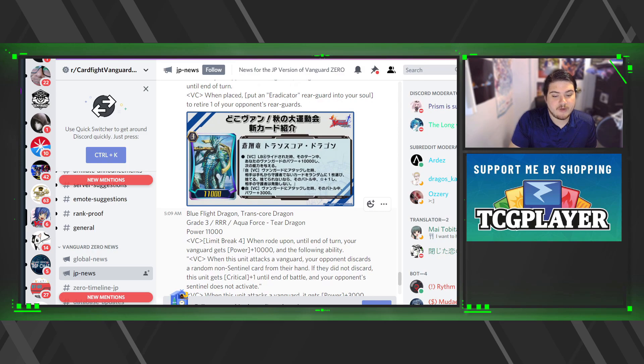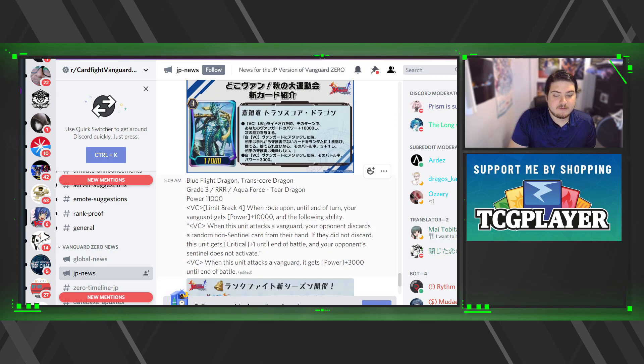Next we have Blue Flight Dragon Trans-core Dragon: when rode upon, until end of turn your vanguard gets plus one thousand and the following ability — when this unit attacks a vanguard, your opponent discards a random non-sentinel card from their hand. If they did not discard, this unit gets a critical. That gives you hints about whether they have sentinels in hand. When this unit attacks the vanguard, it gets plus three thousand until end of battle.